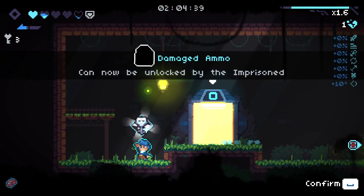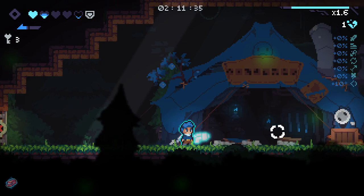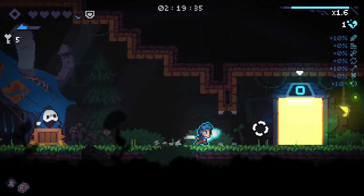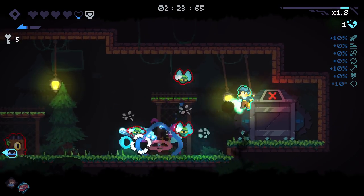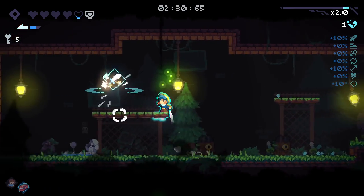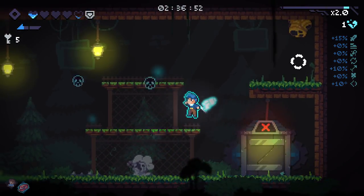We got ourselves a prison key. I'll check our shop, but I doubt I'll be buying anything on this HP unless it's too good of an offer to pass up. Increased range and damage - it's too good to pass up. I'm taking that too. We're now at one armor, no health, and we've got five keys. I'm playing really risky right now. As you guys know, I'm pretty much a gambler when it comes to any risk-reward in roguelikes - I die a lot in this game because of that.